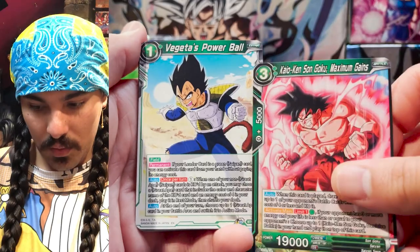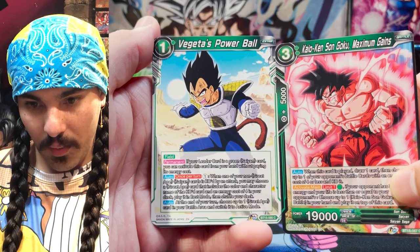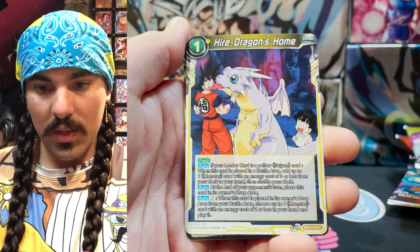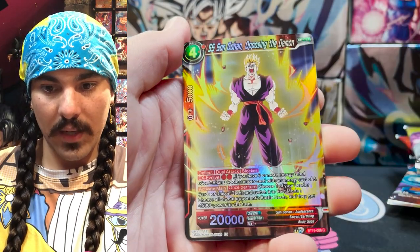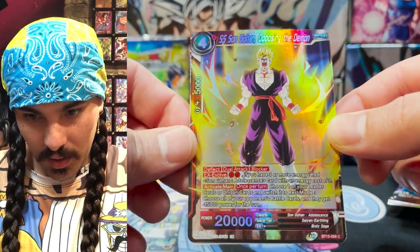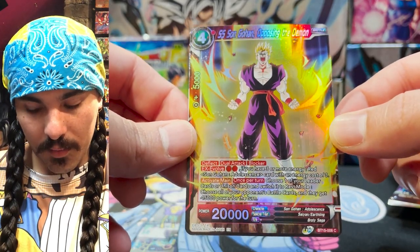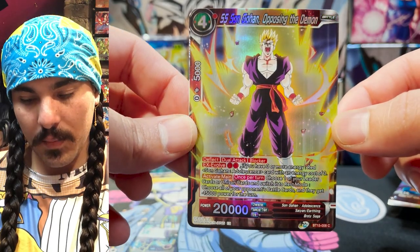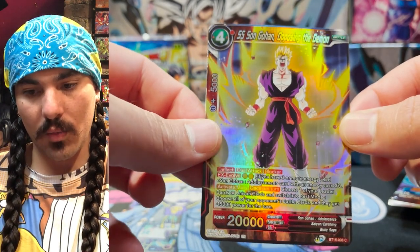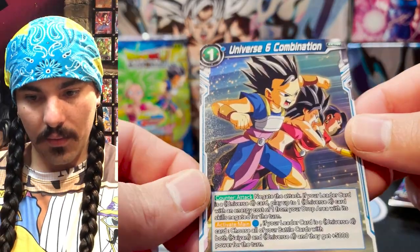These cards actually look really cool next to each other — there's a similar composition with their poses, both ready to throw down for the Sand Showdown. Vegeta's Powerball is a field card. Natade Village Monster. Monstacado and Hire Dragon's Home. SS Son Gohan, Opposing the Demon — what a great looking card. These cards look so awesome. I think the SPR from set seven is going to be a better evolution target for that three-drop Gohan because it just does so much more. Universe Six combination — it's a cool counter attack. I think Universe Six got a lot of interesting support and it should be a pretty fun archetype to play this set.